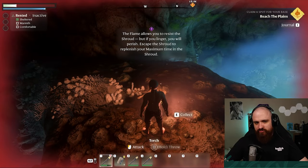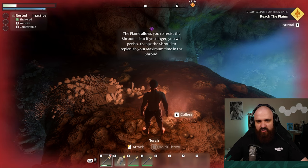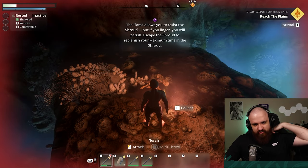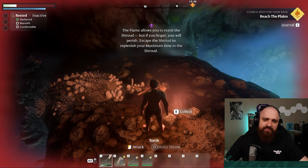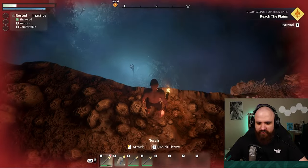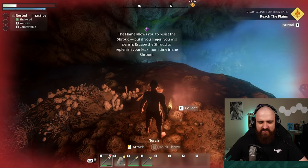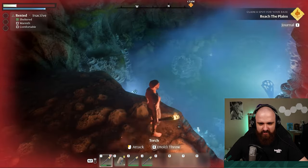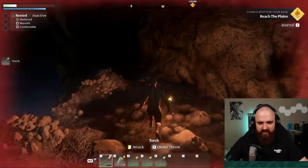The flame allows you to resist the shroud, but if you linger, you will perish. Escape the shroud to replenish your maximum time in the shroud. Wait — escape the shroud to replenish your maximum time in the shroud. What the hell does that mean? So the shroud is probably like this fog, and I need to leave the fog's effect to then recover my ability to resist it, I'm assuming. If I'm interpreting that correctly, I guess we'll find out.